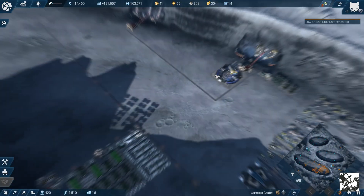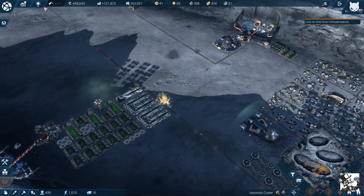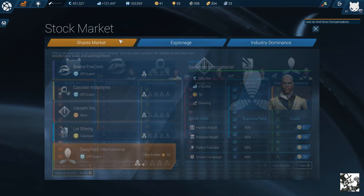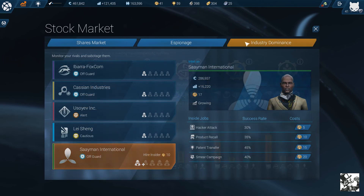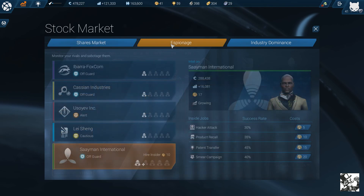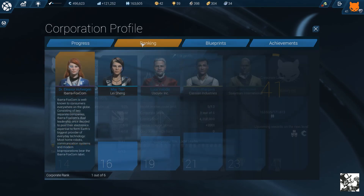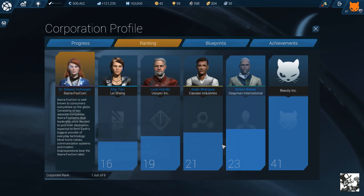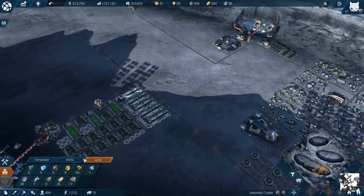For the anti-grav compensators we need Fusion Power Cells and Rare Earth Elements — we have both. That's just perfect. Though I'm afraid we will need a huge amount of these anti-grav compensators. Unfulfilled demand for specific consumer products. We are definitely leading here in industry dominance, and the AI competitors can't do anything about us.